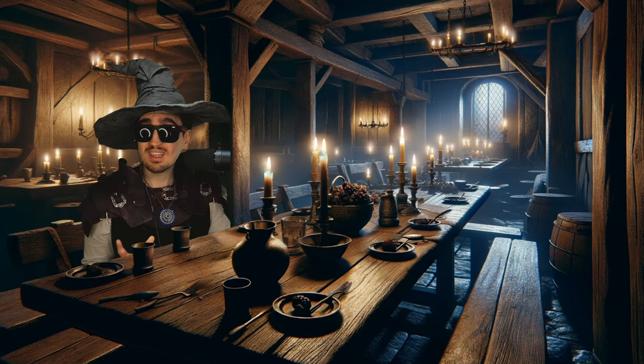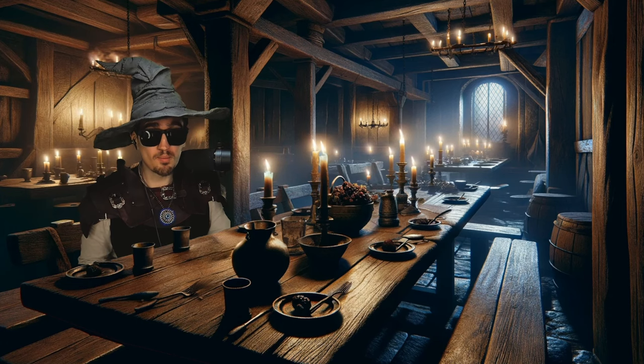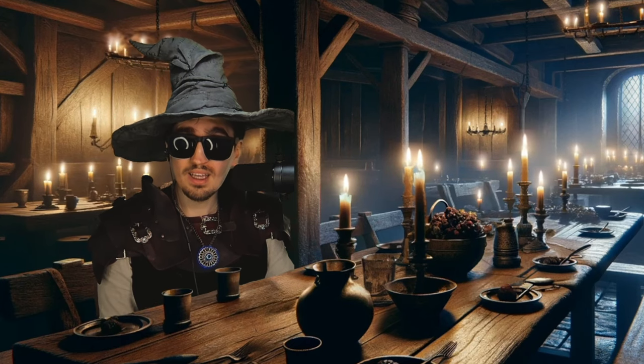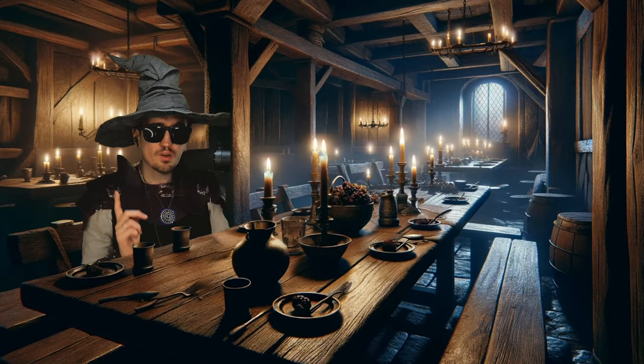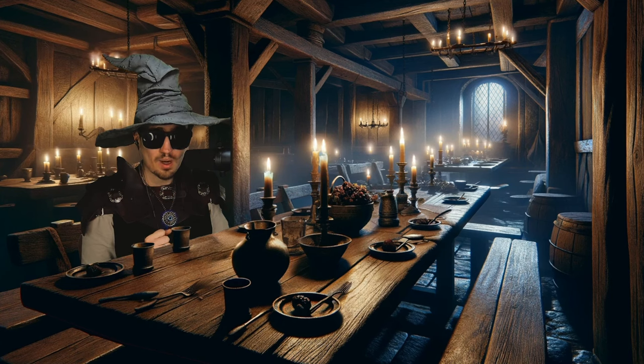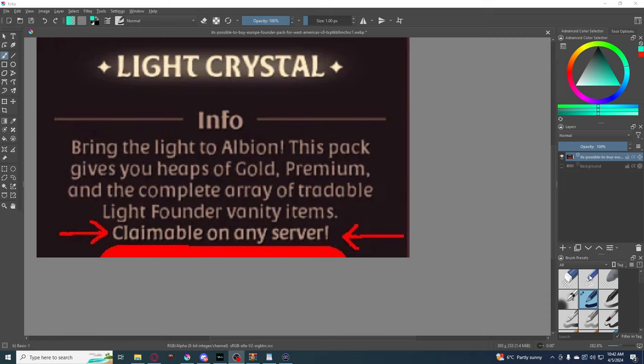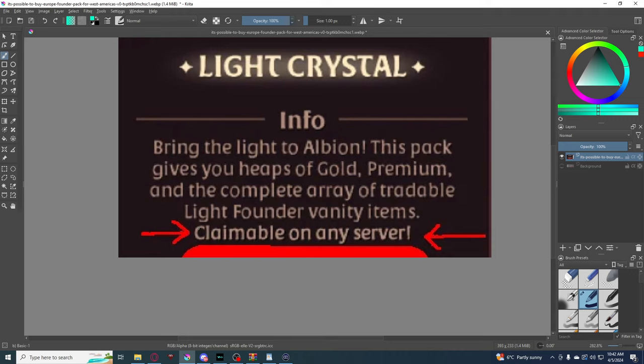'Claimable on any server' might seem like a statement at first glance, but if you put some thinking into it, you're going to realize it's actually an anagram. Now if you don't know what an anagram is — it's something made up by Anna, so why don't you ask her. Essentially it's a way of hiding a message in plain sight, and that is what actually happened here. For the untrained eye, 'claimable on any server' might seem like a very clear message, but it actually contains a hidden message that we're going to be decoding right now.